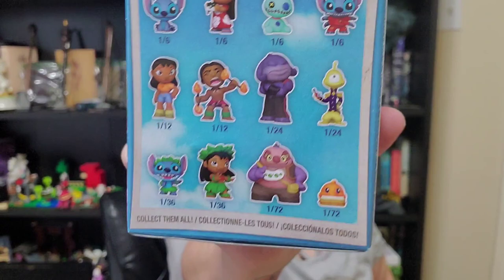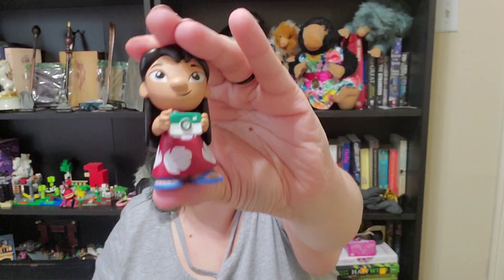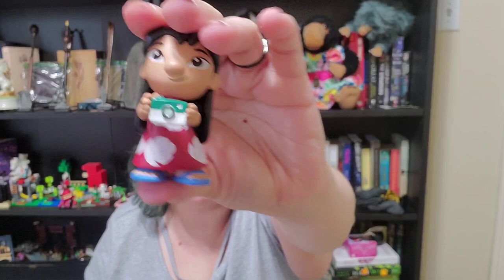I got the basic Stitch last time, and here's all the ones that we can get. Here we go — we have Lilo! We have Lilo with her camera, ready to take pictures of all the vacationers. So adorable.